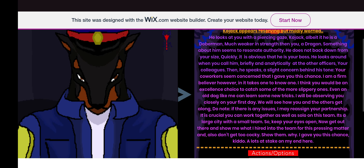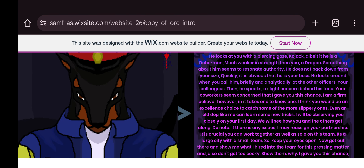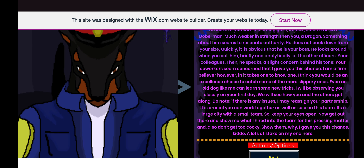Kojak appears reserved and mildly worried — there's your suspicion meter at its highest before you end up in jail. He looks at you with a piercing gaze. Kojak, albeit a Doberman and much weaker in strength than you, a dragon — something about him resonates authority. He does not back down from your size. He is clearly your boss. He speaks: 'Your co-workers seem concerned that I've given you this chance. I'm a firm believer, however — it takes one to know one. I think you would be an excellent choice to catch some of the more slippery ones.'